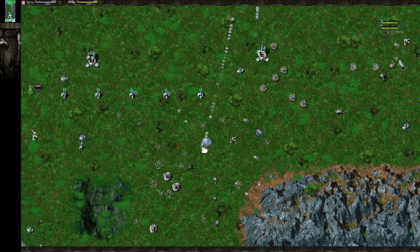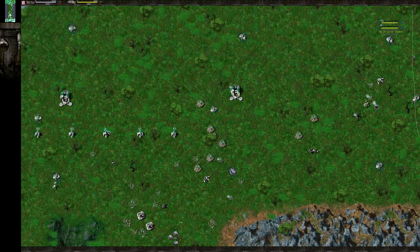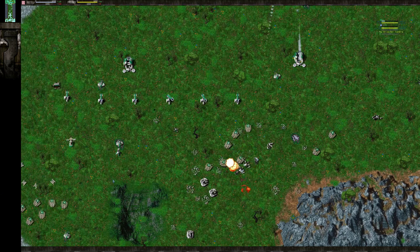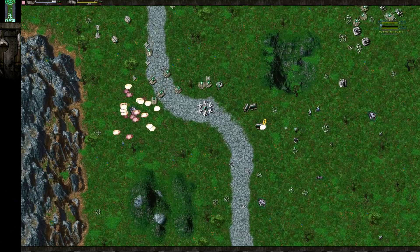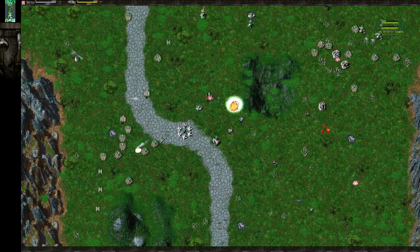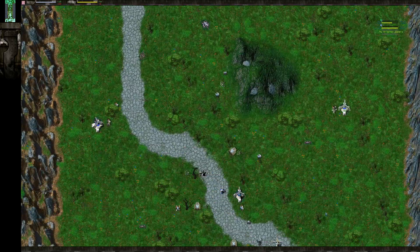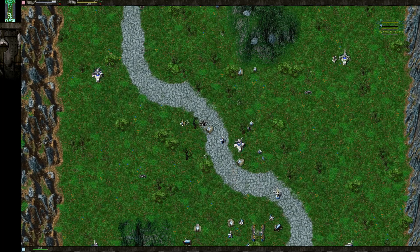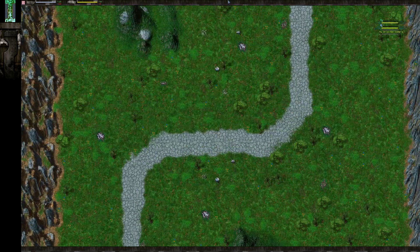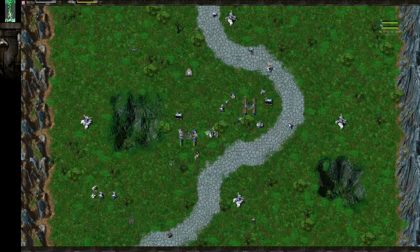He does take out one Geo. It's respectable — it wasn't a total waste. Geos are relatively expensive and it was upgraded too, so BR is going to have to rebuild and re-upgrade it. Here on the left side we have some more Bulldogs slowly making their way down. FN is going to have to build a different composition, and he is — he's going for his own Bulldogs. That will put them essentially on even footing.